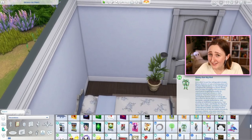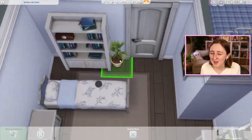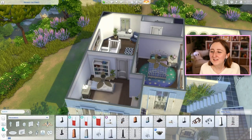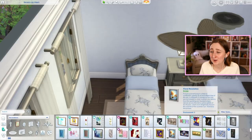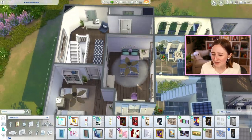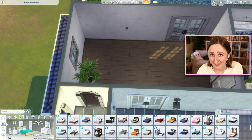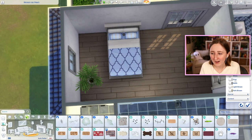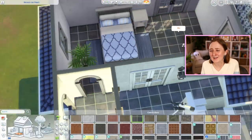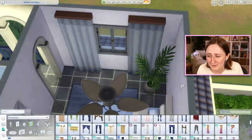Surprisingly, the upstairs hallway was the hardest part of this entire house for me to furnish. I guess because I didn't really know what to put up there. It wasn't really big enough for a computer — and I always put computers in my hallways — it was just kind of tight. I wanted a chair and a bookshelf or some place to sit, but it wasn't fitting right. So what you just saw there, I ended up deleting and completely redoing. We're kind of winding down the speed build here, finishing up some final touches, and I'll pop back into the game and show you everything properly — I changed some stuff and cut out the bathrooms from this footage.